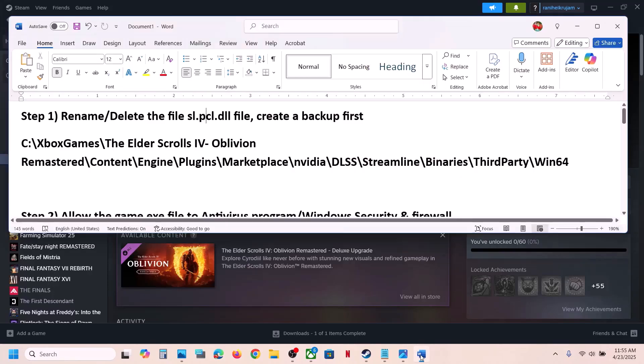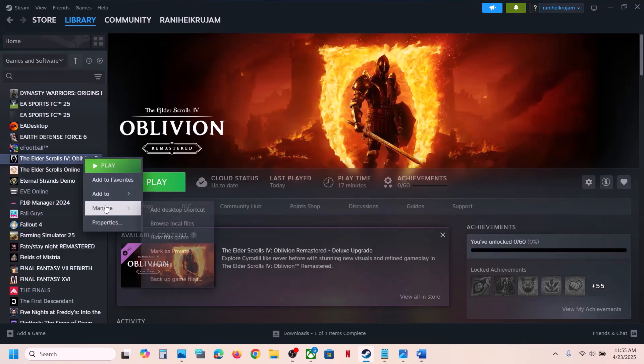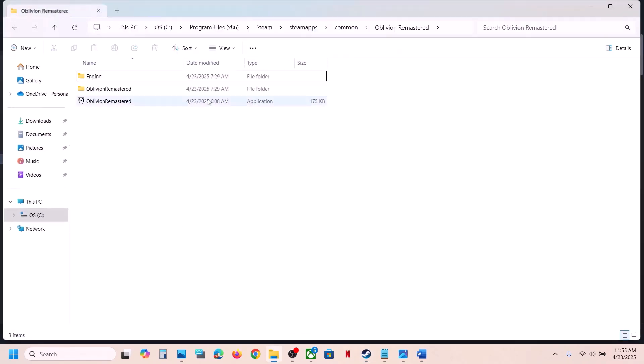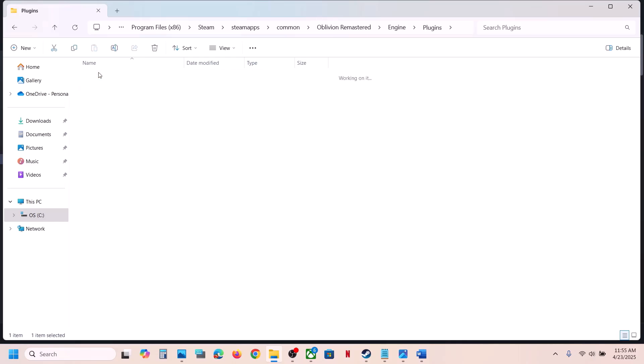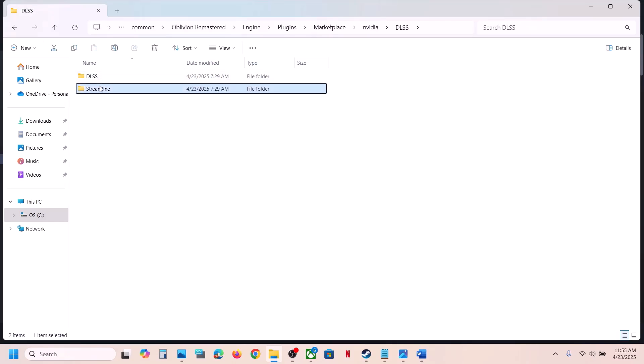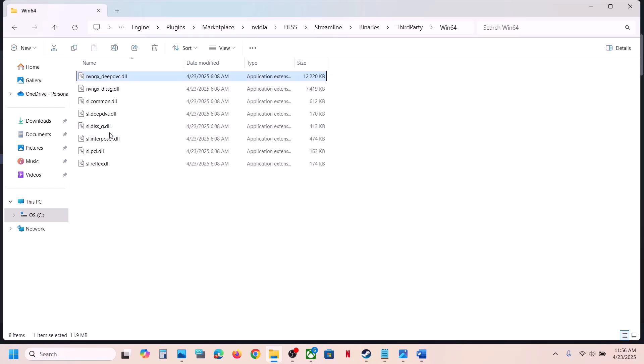The first step is to rename or delete the SLPCL.dll file. Make a right click on the game, go to Manage, then Browse Local Files. Now open the Engine folder, then Plugins > Marketplace > Nvidia DLSS > Streamline > Binaries > ThirdParty > Win64. Over here you can see the SLPCL.dll file. Copy this first to create a backup.